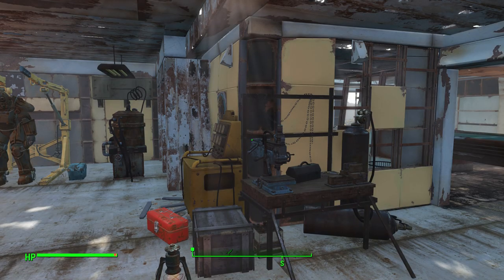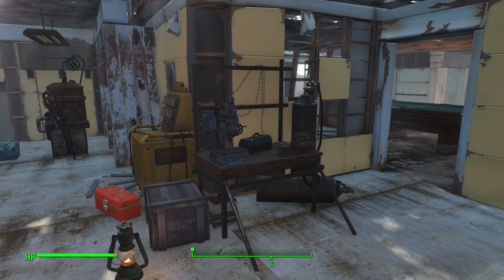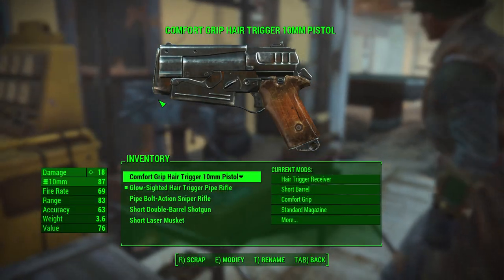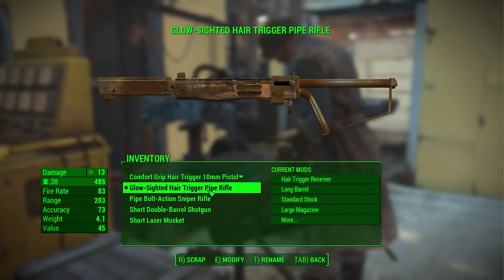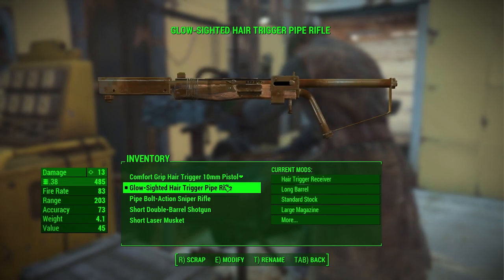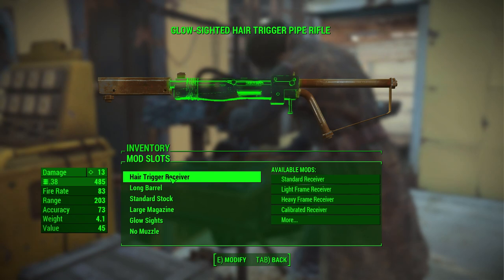Hey there guys, welcome back, this is Bo. We're going to do a cool guide — our first weapons guide actually — on how to turn... let's just show you, it's probably easier that way. This is what I've been using, it's actually pretty cool. It's a hair-triggered pipe rifle. It works really well. So what we're gonna do is modify this guy.